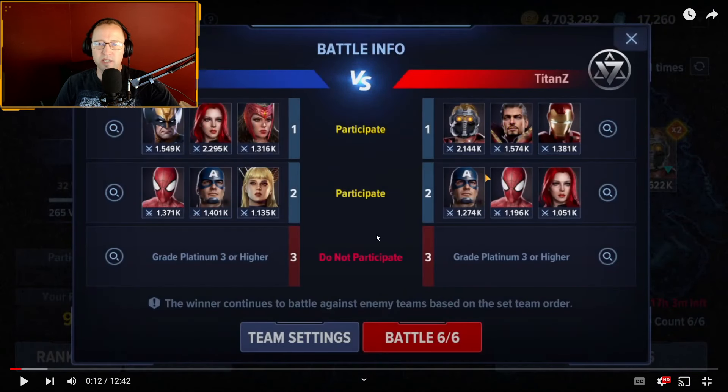Here are the teams. His Star-Lord is his most powerful at 2.1 million, then 1.5, 1.3 — he set his teams in order of power. Whereas I didn't — I set Wolverine out first, then Black Widow, Scarlet Witch, Spider-Man, Captain America, and Magic. These are my six highest power characters, but I didn't set them purely by power; I tried to apply some kind of strategy.